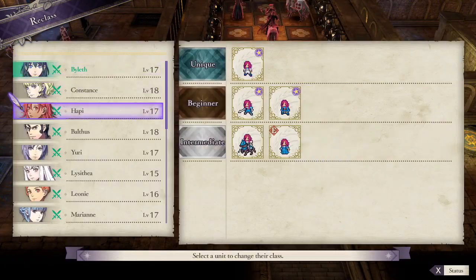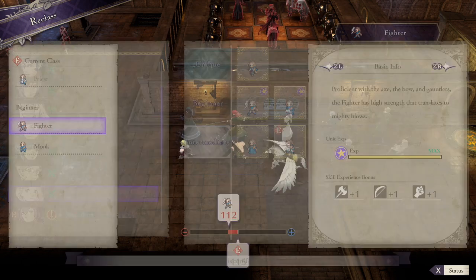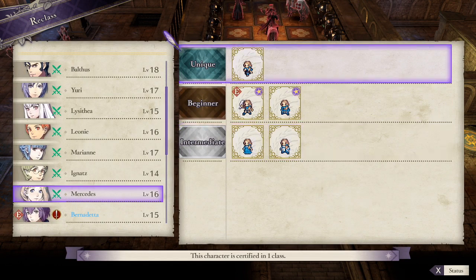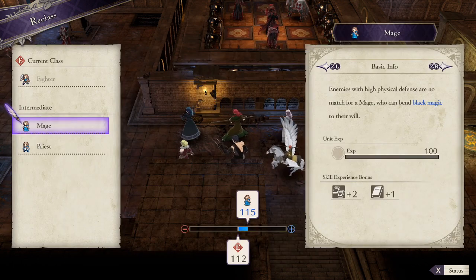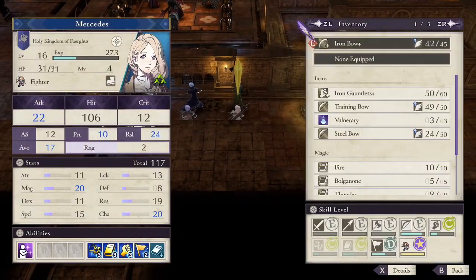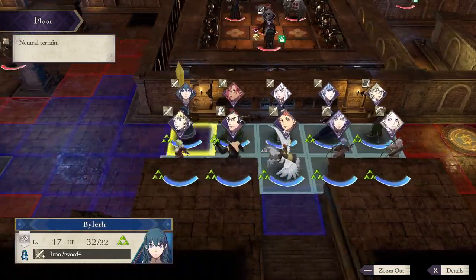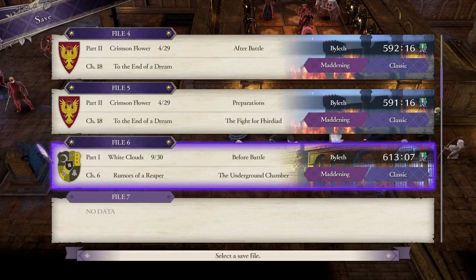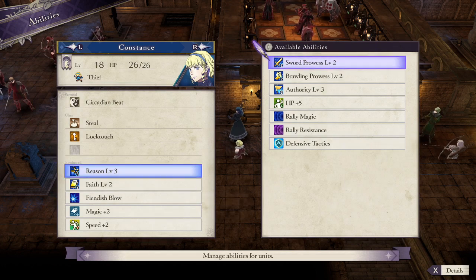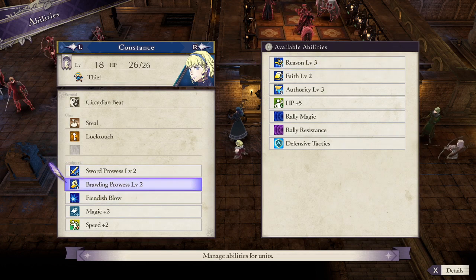You know what? Screw it. We really do have to get her brawling. Miracle is not really useful anyway. Wait, she has Mage right? Maybe I should do Mage instead. Oh god. Oh no. She's fine I think. We don't need to do that much - well actually, yeah we do. Yeah, we need to change back. Constance brawling - oh, you're going to like this.